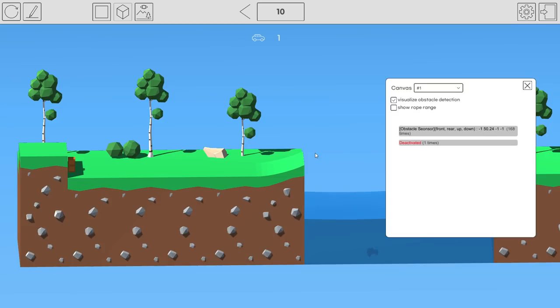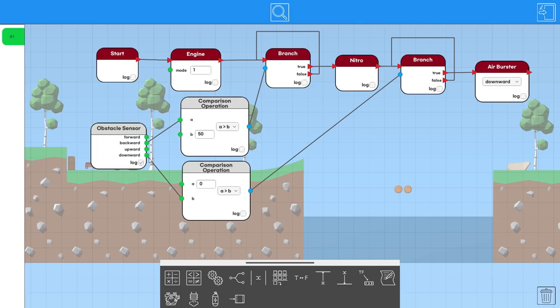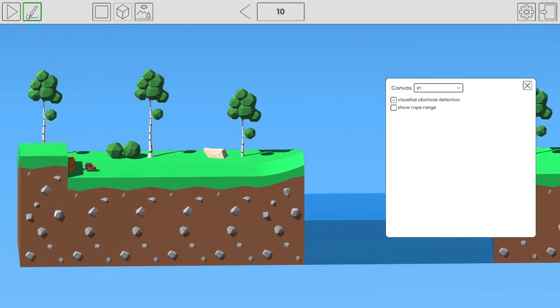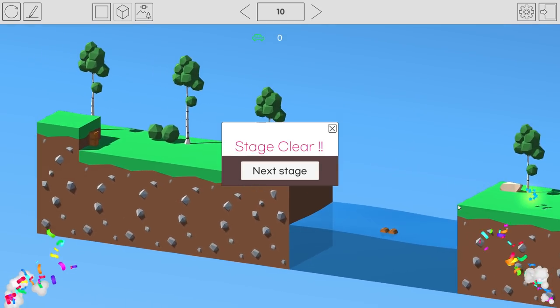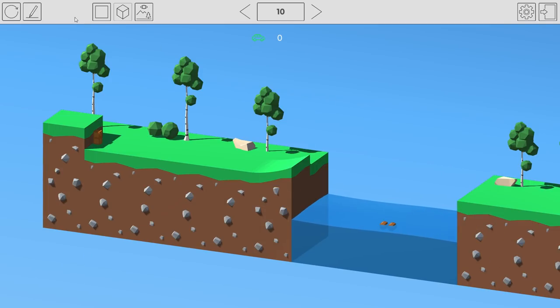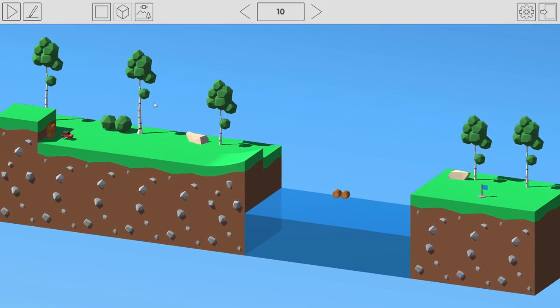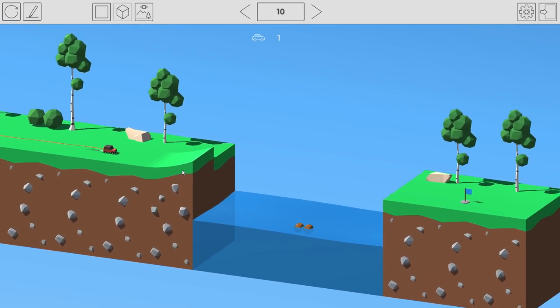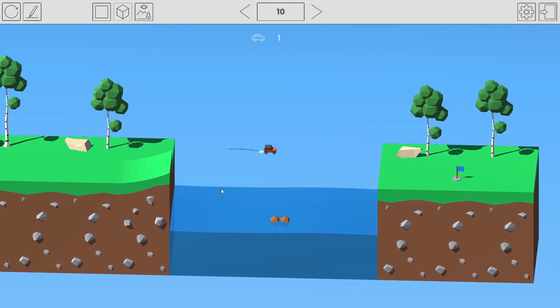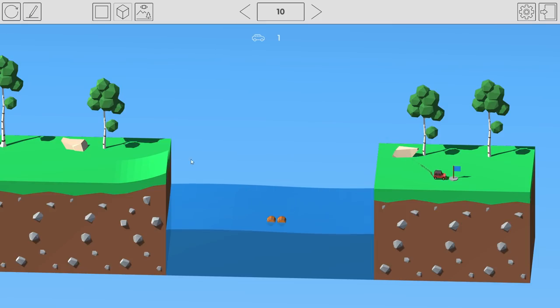After some tweaking — there we go! That was awesome. Let's watch it again: the car gets a full boost, the downward sensor triggers perfectly. That was great.